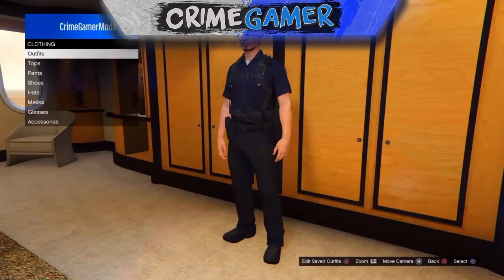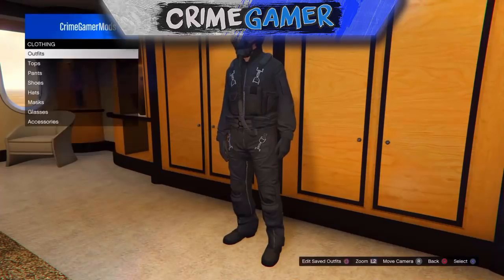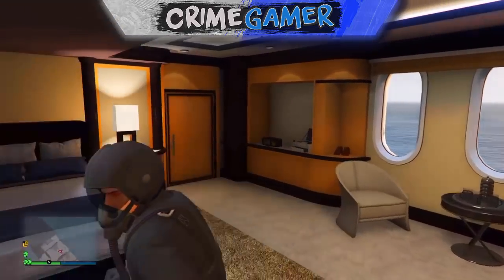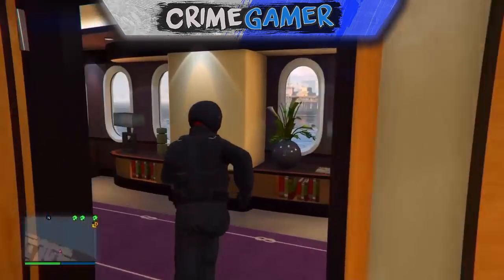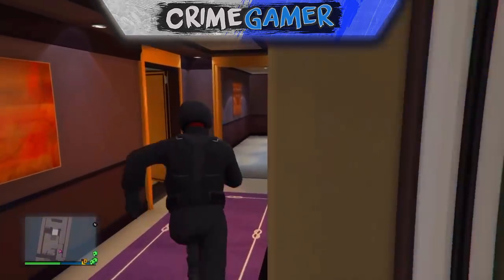The first thing is, you will need to come into your yacht and you want to equip the flight suit outfit. I equipped the black flight suit, but it does not matter — it works with the green one as well if you've only got the green one.